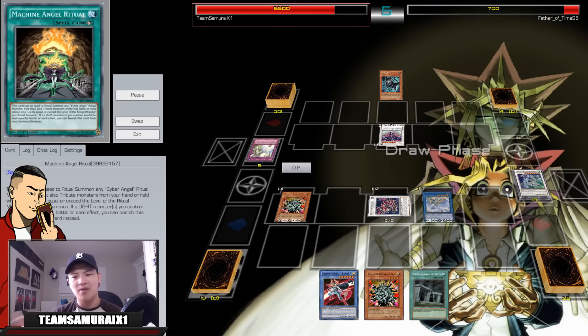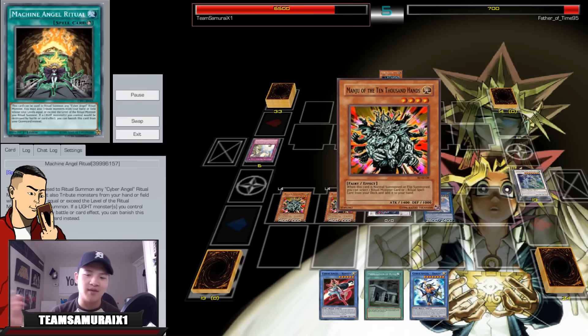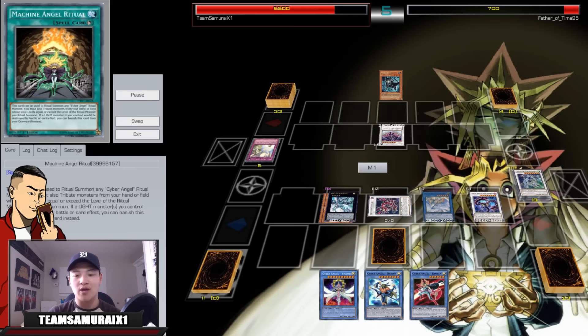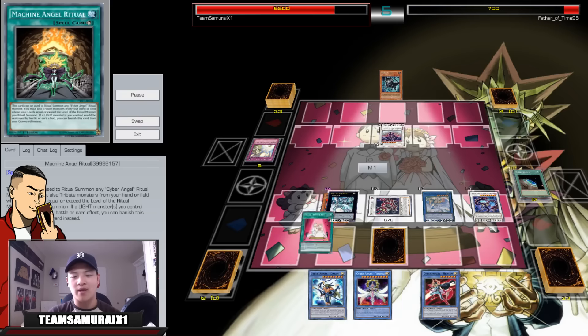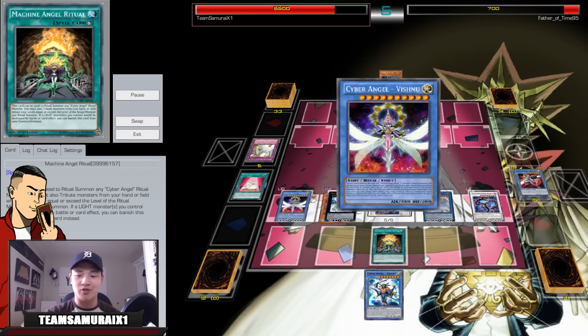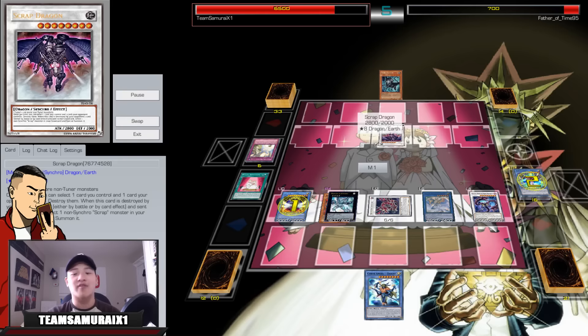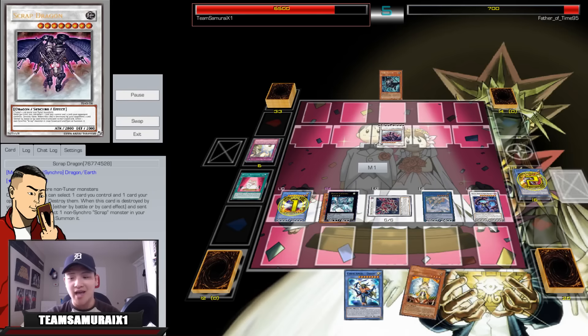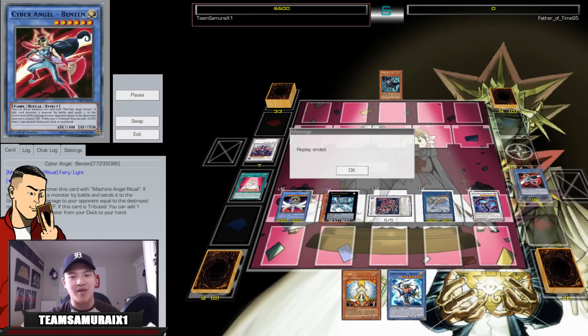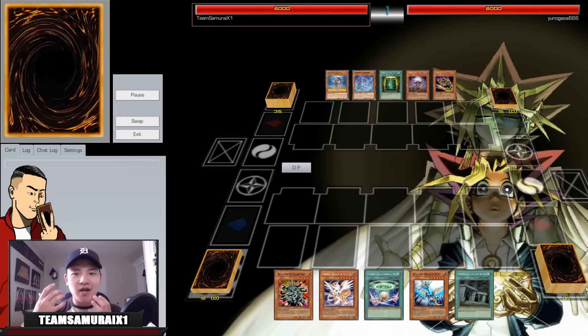He has Solar Charge — I Maxi C him and draw one card off Maxi. He goes Scrap Dragon and pops my Crystal Wing. I go Manju, search Vishnu because Vishnu is broken. I go into Emerald, detach, turn three draw one, Terraforming into Ritual Sanctuary, Preps into Ritual Sanctuary sending Machine Ritual, go into Vishnu — Vishnu pops everything. I get two cards in hand and do 1000 damage to him.